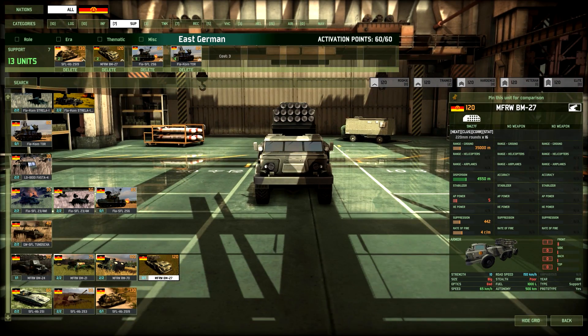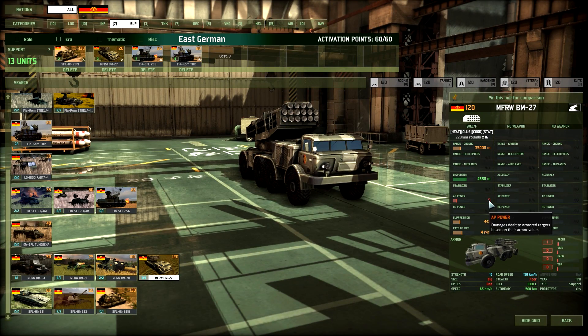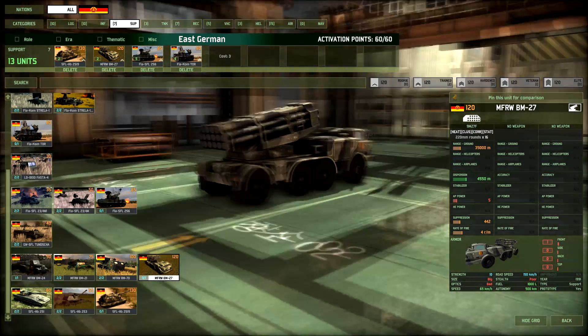Then I have the BM-27 cluster. This is a really fast-firing cluster — it fires like twice the speed of the Smerch. It has 5 AP power, and most tanks don't even have 5 top armor, so this will really deal a lot of damage to tanks. 16 of those rockets coming out in no time will just absolutely catch the enemy off guard.